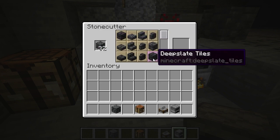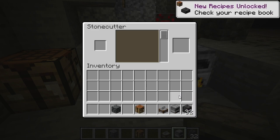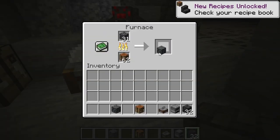So you can put that in the stonecutter and you can get tiled deep slate right here, or deep slate tiles. These look like this. Here's some regular deep slate for comparison.